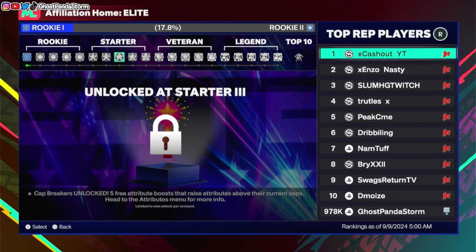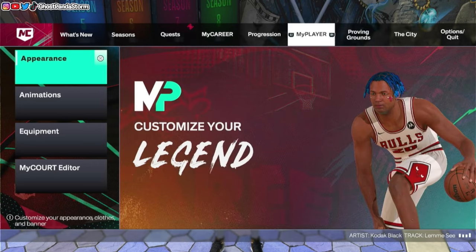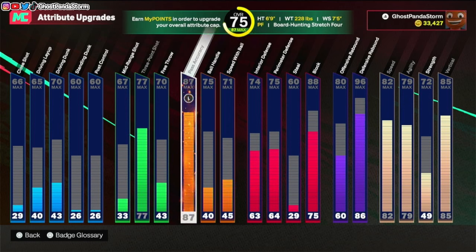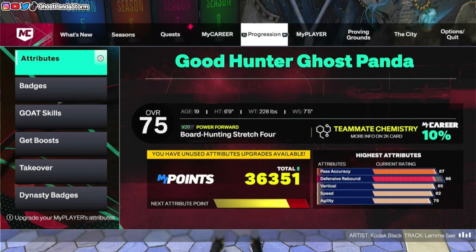The first set you get is at Starter 3. Once you get that, this can advance your attribute and advance your cap — you can put it past the limit. So if your defensive rebounding is at 96, for example, you can use 3 Cat Breakers to bring that up to 99. My guy here is at 96, so I could use 3 Cat Breakers and bump that up to 99 overall. If you have 2 more Cat Breakers available, you can use those in other attributes — maybe 3-point shooting or whatever the case is.